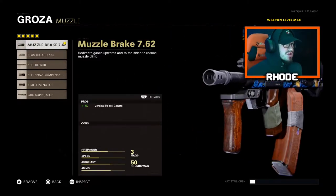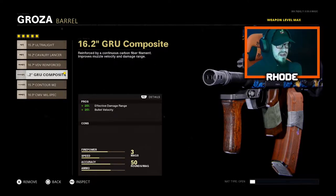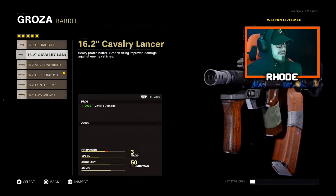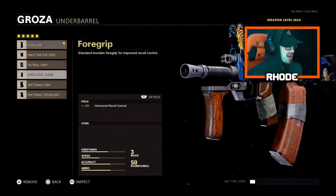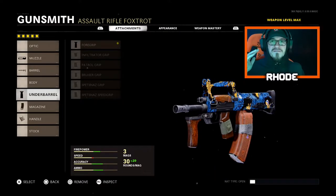Let's jump into these attachments. Running the muzzle brake 7.62 — it's only vertical recoil control, no cons to it. For the barrel, running the Groza Composite barrel which has two pros: 25% effective damage range and bullet velocity, which is insane — and usually there's a con, but nope, not for that. In the underbarrel, plus 15 horizontal recoil control, and having that recoil control for this weapon is the key — it does go side to side quite a bit, so having that makes this gun very overpowered.